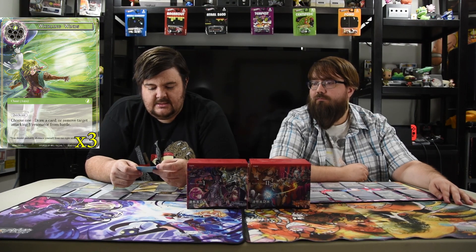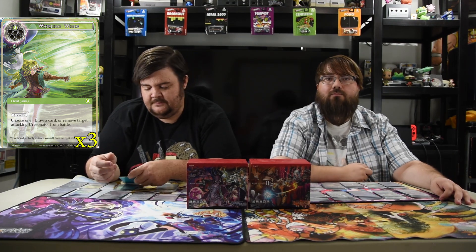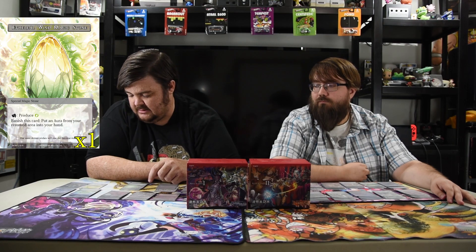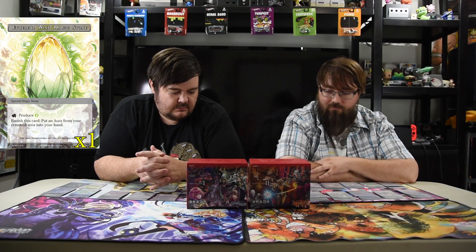The final card in the board is Whirling Winds — one green, quick cast, it is a chant-aura. Draw a card or remove target attacking J/resonator from battle. It's like Scarlet's Agony except Scarlet's does both — here you choose one or the other. But this is an aura, so it helps you in the long run. The stones are really simple: four white-green stones, four black-green stones, one white-black stone, and one Aethereal Wind Magic Stone which is the special stone. It adds a green and you banish this card to put an aura from your graveyard or move zone into your hand. So after you've removed aura cards you can put one back. The cute thing with that stone is you can banish it to get back your Winds of Salvation that you countered something with and removed — just like 'I can counter that again, thanks.'